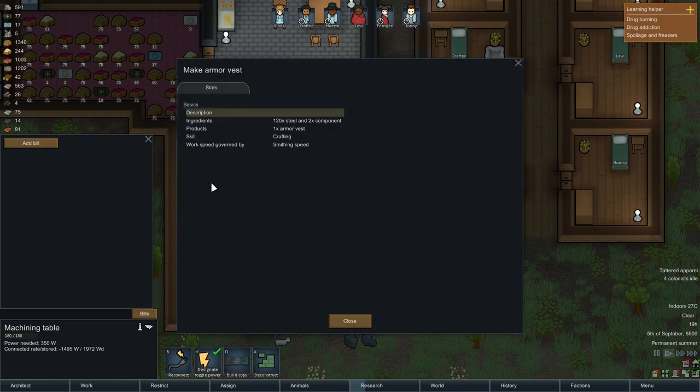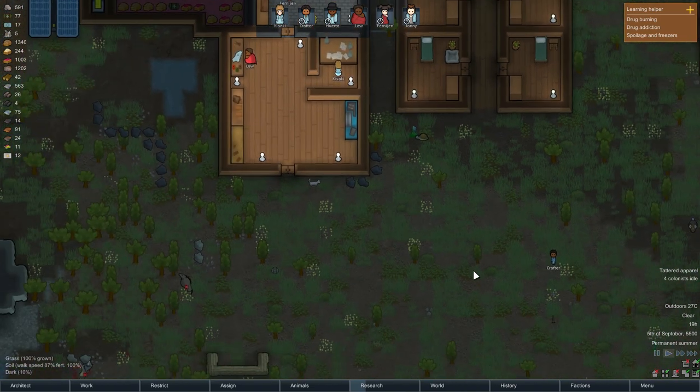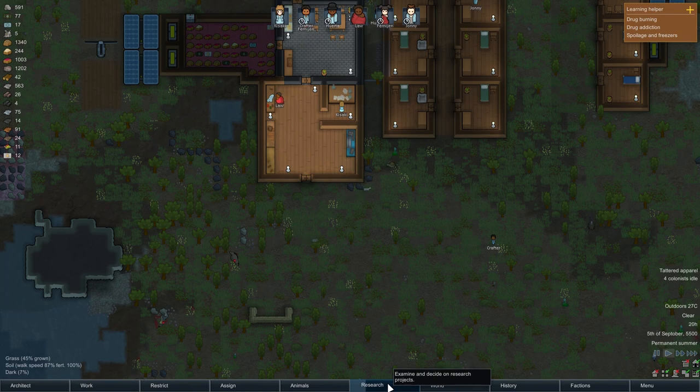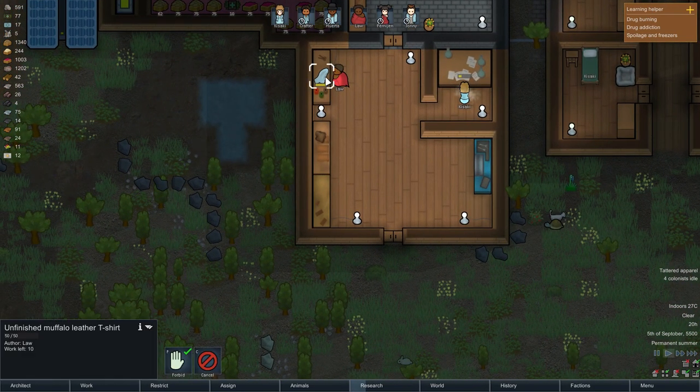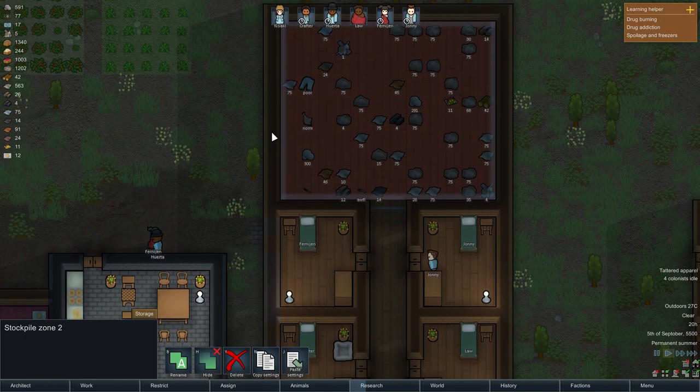But if we look at the armor vest for example, it costs two components and we only have five. Eek! But I figured something out, which leads us to the research area. I also ordered Law to make some A-letter t-shirts, and we have some pants in here too, which is nice.